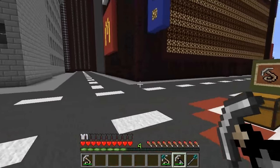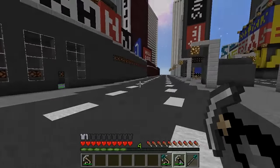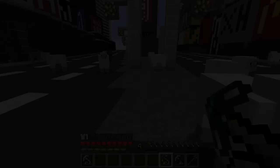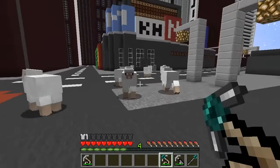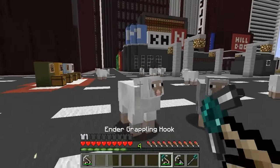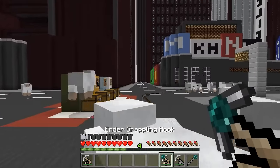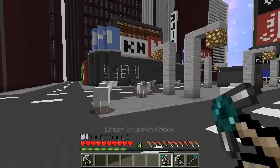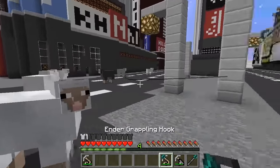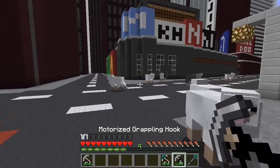You can shoot mobs with the grappling hook, and I actually want to try that out right now. So I found this pack of sheep and thought I'd bring them over to my mod showcase area. You can pull mobs towards you by shooting them with the grappling hook, but you don't kill mobs or anything with it. It's still very cool and useful, especially if you're trying to herd animals towards your house or into a gate. You just shoot the hook at them and it pulls them forward.